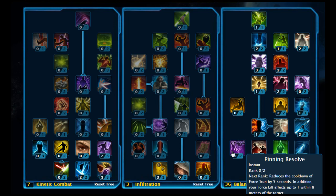You can use Force Imbalance on cooldown and use Spinning Strike whenever you can. For multiple target rotations, you can use Force Imbalance, Force Wave, and Whirling Blow. For survival options, you've got Force Cloak, Deflection, Force of Will, and Phase Walk.